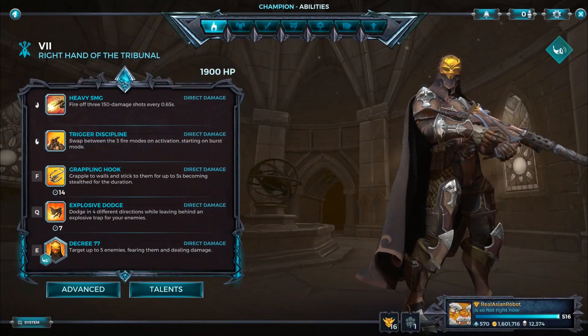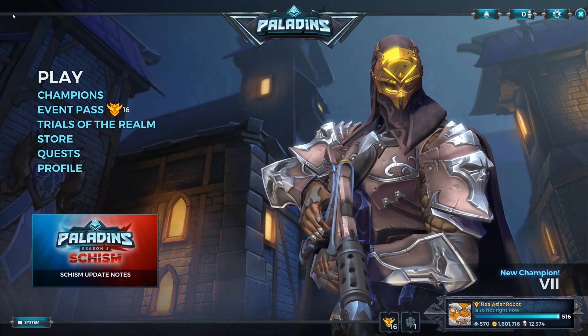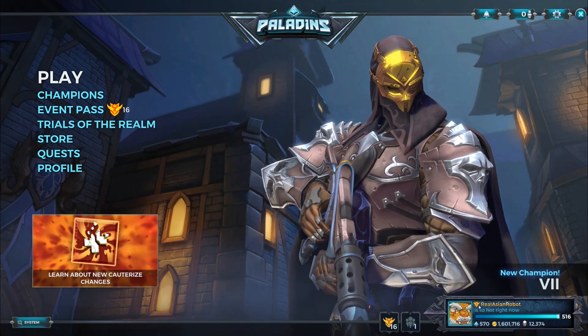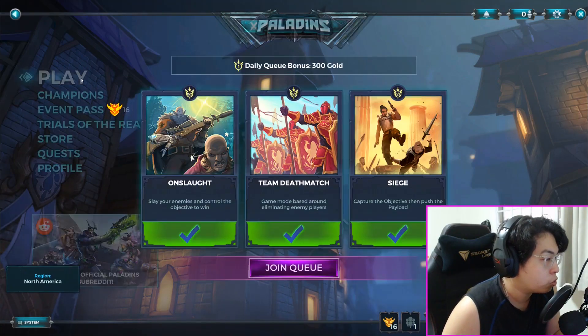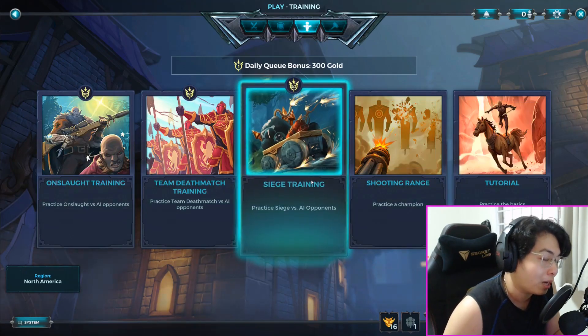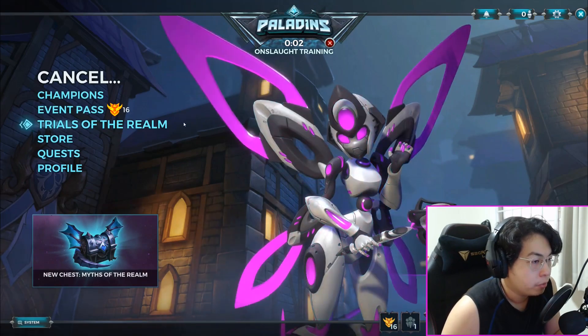Grappling Hook is your other movement ability to get in and out of trouble. Later on you'll see clips from last night's stream where you'll see all of this in more depth. But first I'm going to go into a training match just to show you what items to buy on Seven.